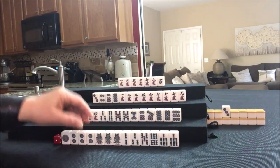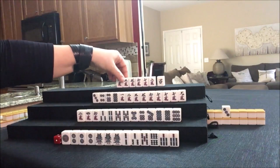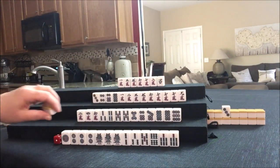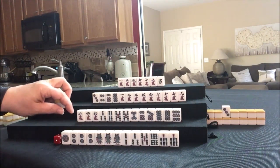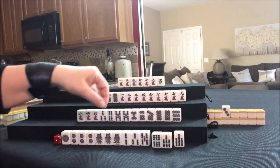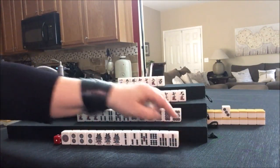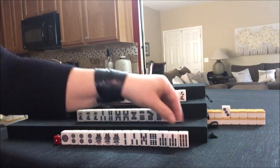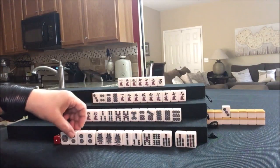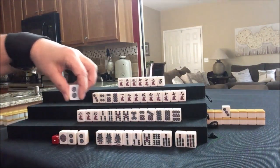We need a little more help up here. Let's draw. I was just thinking we could Chi that and get rid of these, but there's a Pone in there. Let's draw. Nine bam — there's a potential Chi, Chi, Chi, pair. Let's go for Pin Fu and get rid of this two dot. If that was the wrong decision, write Pound Cringe in the comments section.